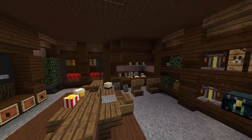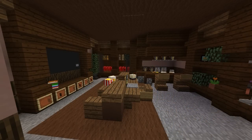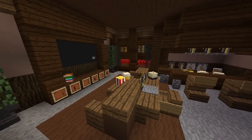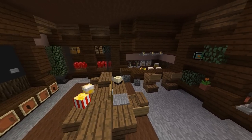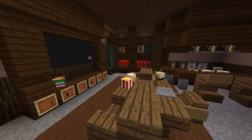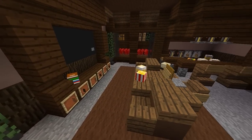Moving on to the third design, built by Lazy Peanut — this is kind of like a man cave slash bar slash pub design. We wanted to show designs that you could still fit into your houses but are still functional as potion rooms. As you can see, there's a little bar in the corner and an entertainment area — it still looks like a standard room you'd see in a normal house but it's still functional as a potion room.